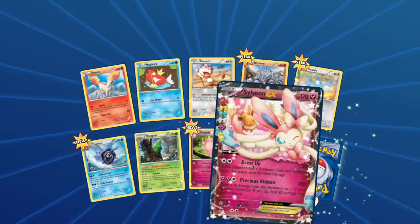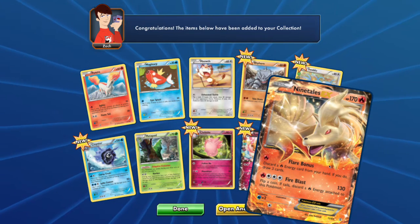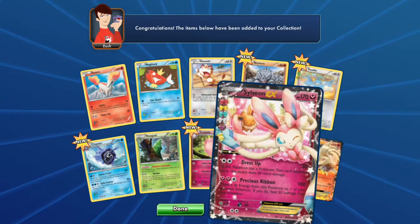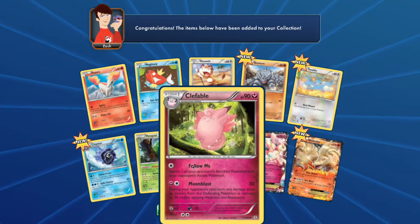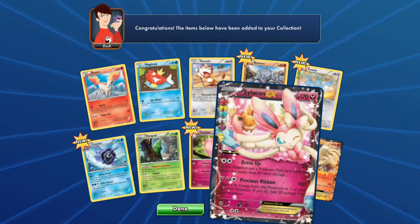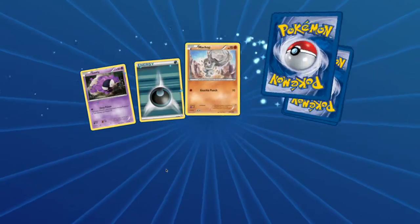Two! Oh, Sylveon! Ninetales! Oh wow, I don't even have that one as a real card, that is so cool. And Sylveon EX cards - I got some EX cards! And that is actually my shiny one. Clefable. That is so cool, I love Sylveon, she's my favorite. I need another one to open up. I didn't realize I had that many of those ones to open up.